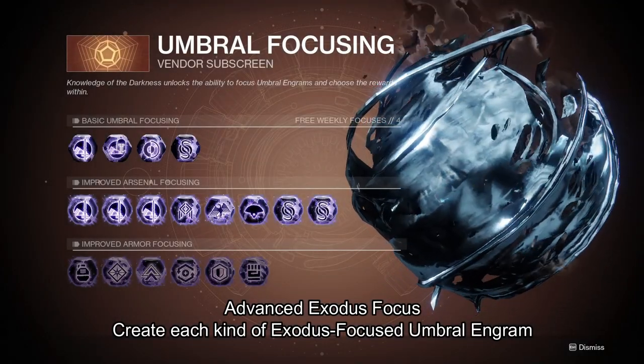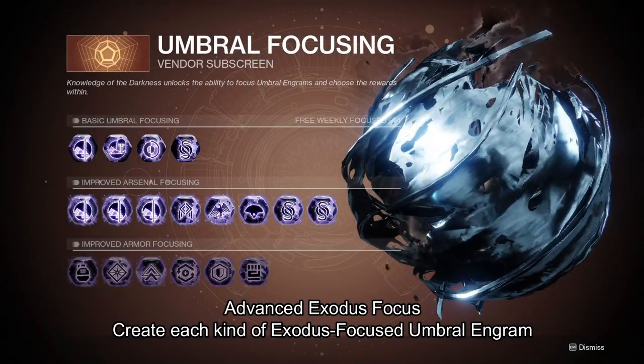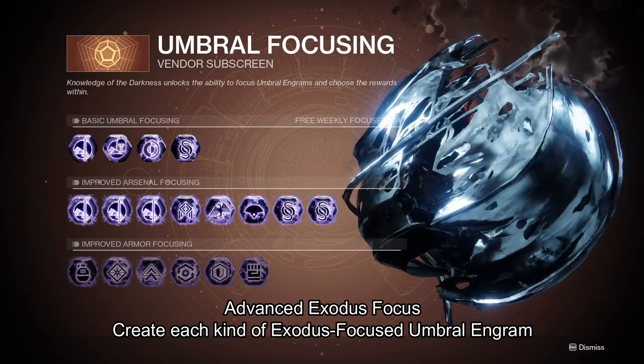The fifth Triumph, Advanced Exodus Focus, is to create each kind of Exodus Focused Umbral Engrams. This is not obtainable at the moment.